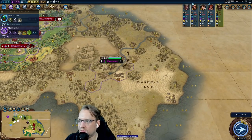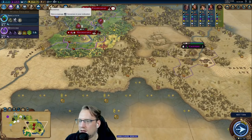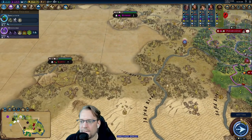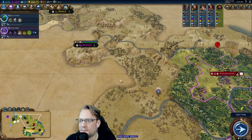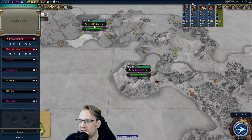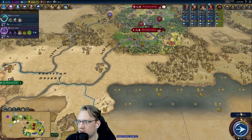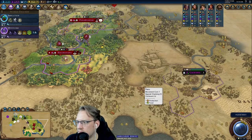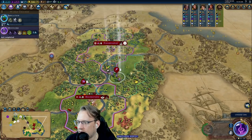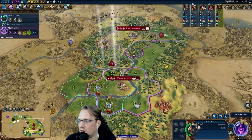Let's grab Mysticism. I can grab the Suzerain and get all the rest of this land revealed, and get our other boost. I'm still not sure what to do with this governor. I'm going Amani — I think Hunza and then Kumasi because I want Amani there long-term for our trade route potential. That barb camp just got cleared. One more turn — things are slightly awkward in terms of timing, but it's fine.